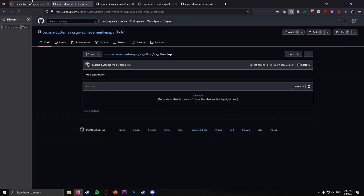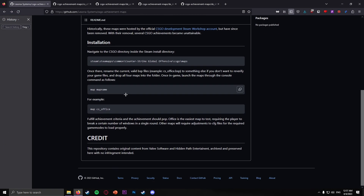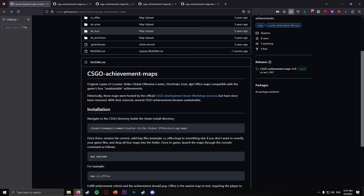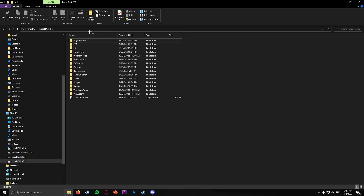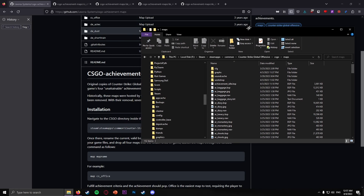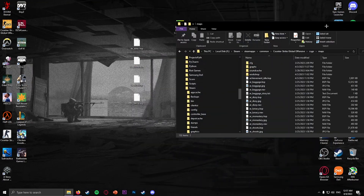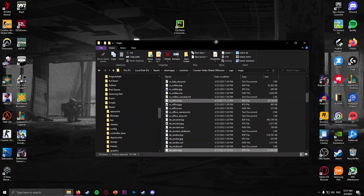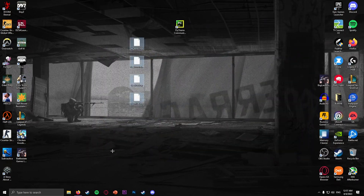If you don't want to do that for some reason, you can go back to the GitHub. You're going to copy the file directory, which is about one scroll down. Go to whatever drive you have your CSGO installed on, copy and paste that path, and you're done. Maps should work.